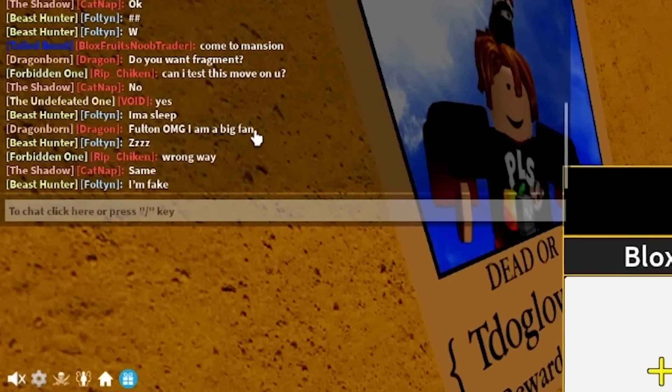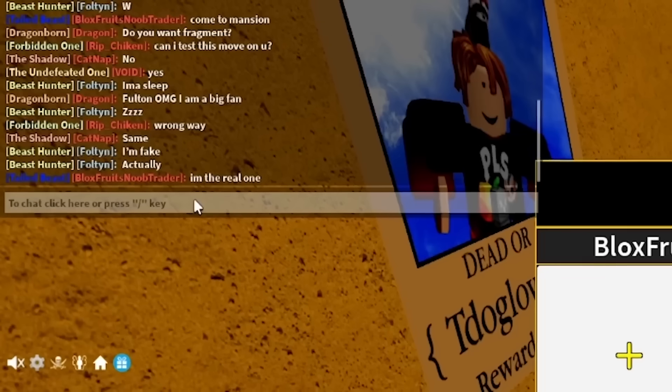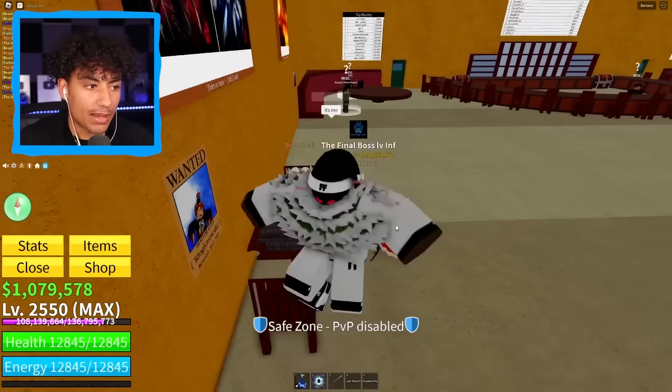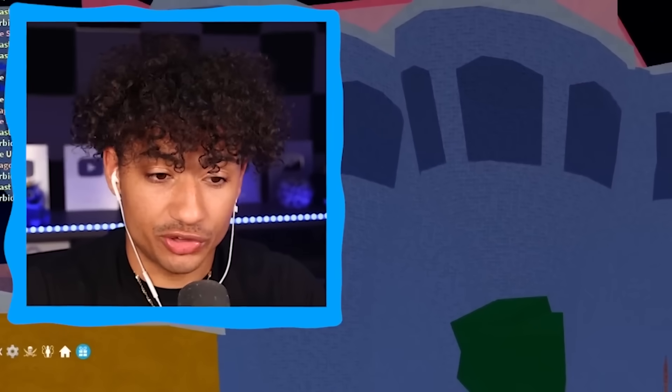I'm calling someone else Fulton — that seems so weird! I tell him I'm giving him a free permanent leopard. He says 'nah.' Fulton, come trade with me — it's so weird saying my own name. He's just ignoring me. He's missing out on a free permanent leopard. Someone says 'Fulton OMG I'm a big fan' and the other Fulton says 'I'm fake' — I'm the real one! It looks like in this server I can't really find any trades, so we're going to leave and join a new server.